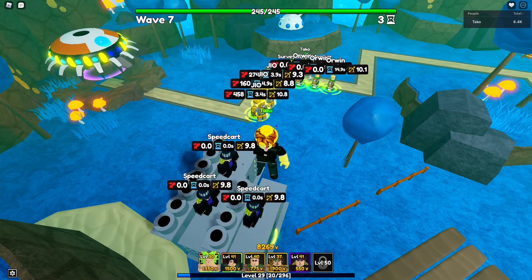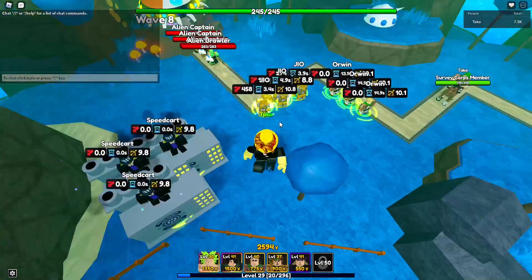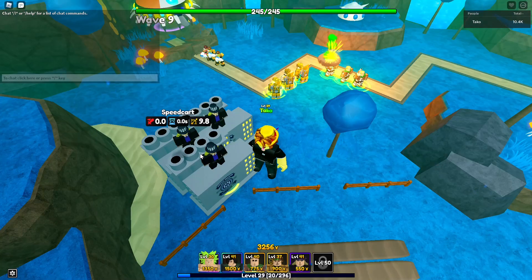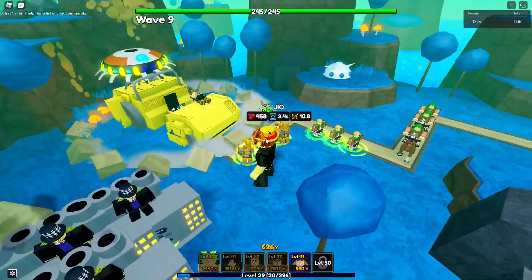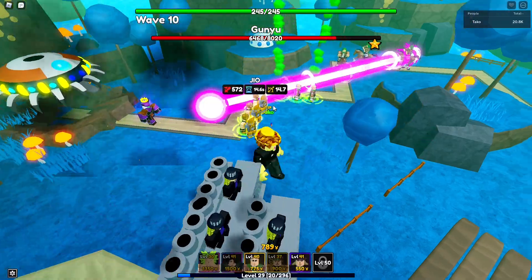You might think longer is better since you get more gems, but it's not. The best result was 10 minutes and 22 waves. The calculations: 73 gems every 10 minutes — in 60 minutes that's six runs, so 73 times 6 equals 438 gems every hour. That's more than AFK would ever give you.